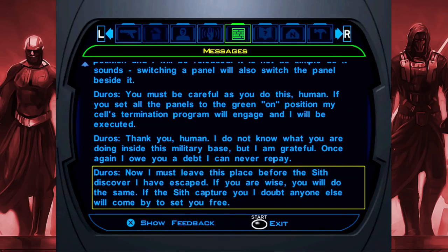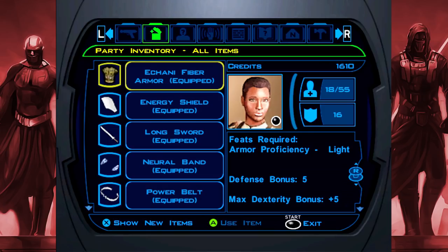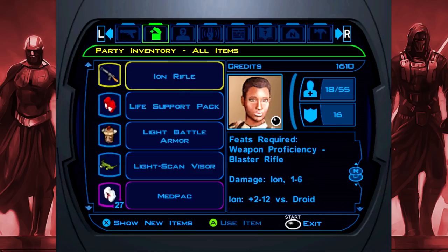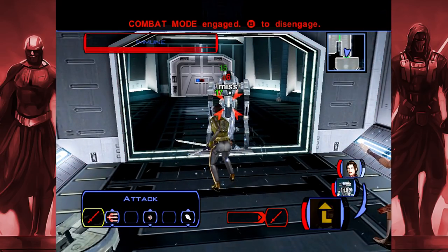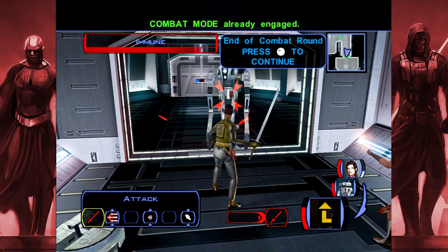I wouldn't try grenades on him considering he just showed that he was immune to the anti-droid grenade. Fair enough. Also, here's the thing — now the cure thing, I can't do the item exploit because I straight up have to be on the pause menu to make that work. Going advanced is actually the way. Well, too late, you already used it. Did nothing. Well, okay, never mind, you're fine.